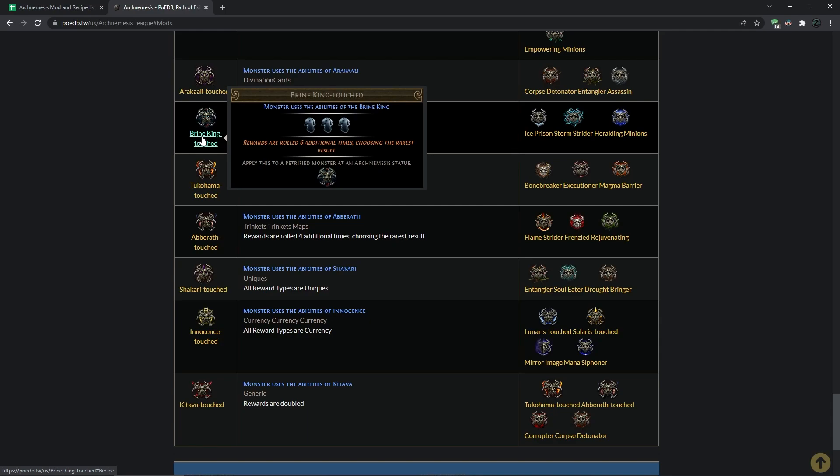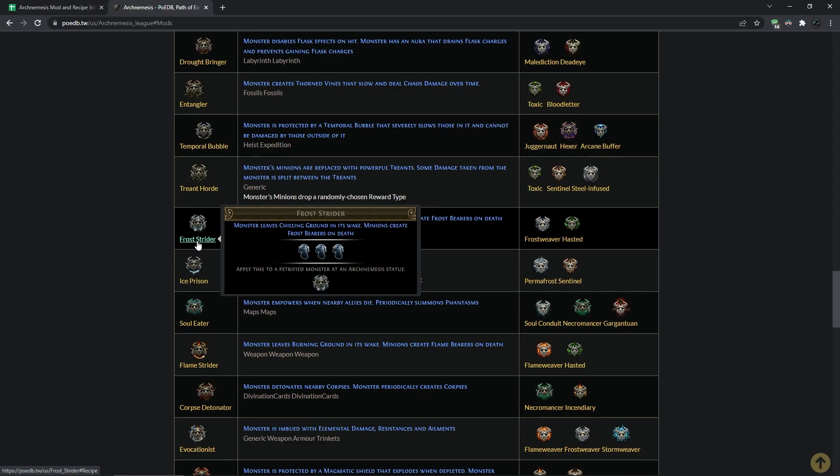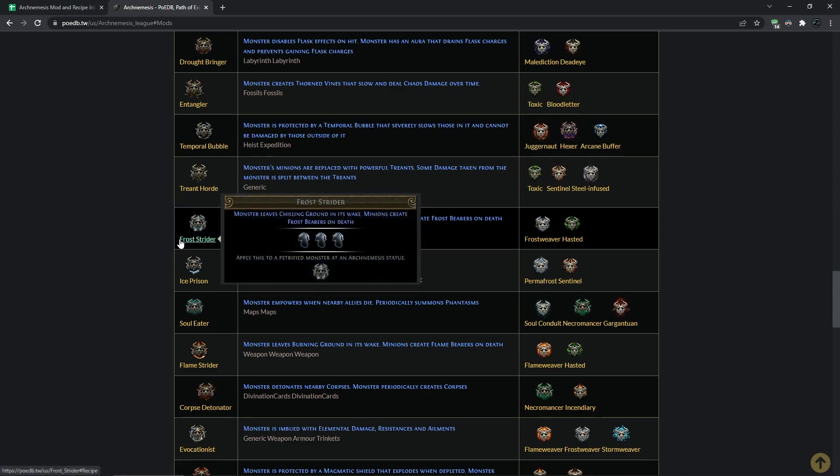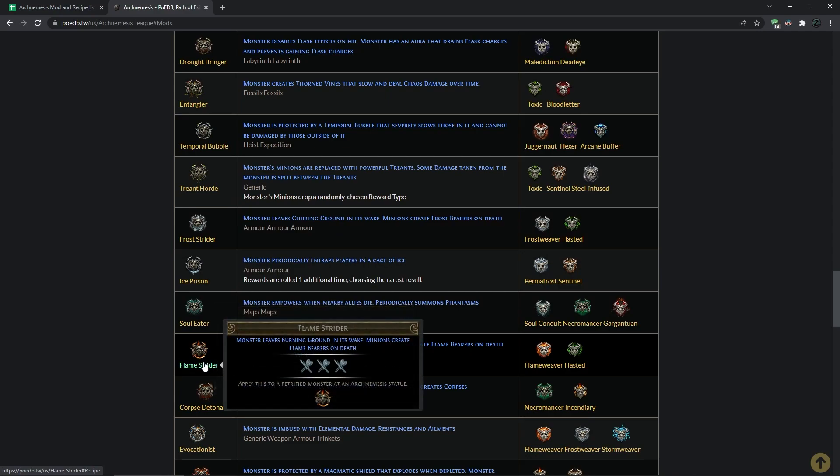Then for the third rewards I used something random like a Strider for three additional rewards, so at that point the third encounter dropped seven uniques and again all of them were rolled six times. And for the last thing I also used another Strider — like a weapon — and the last encounter dropped ten unique items, again all rolled six times, which basically means the last encounter dropped like 60 uniques but just chose the best outcomes. So in total it dropped something around 120 uniques, but it chose the best 21 or 22 outcomes and only dropped 20 out of that.